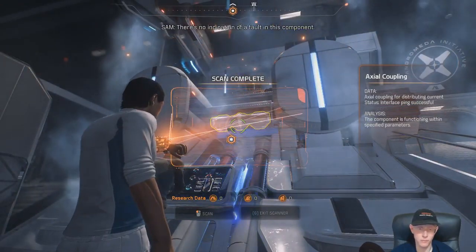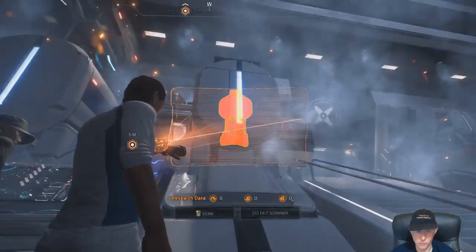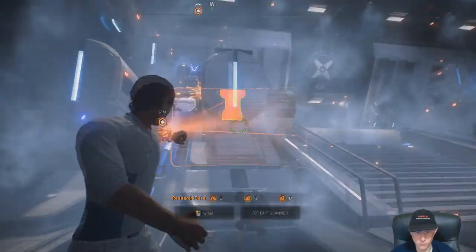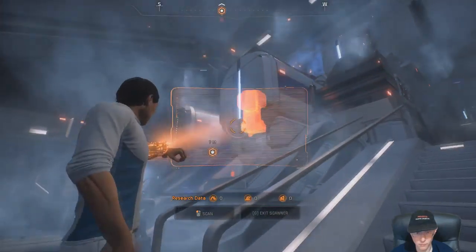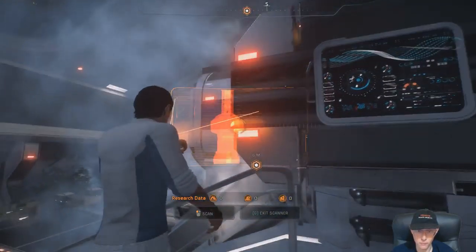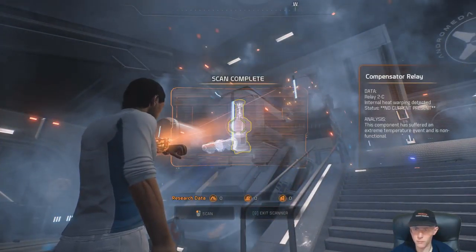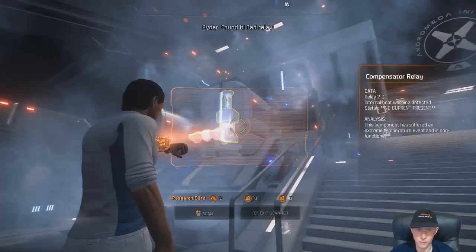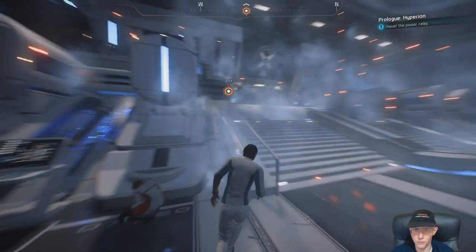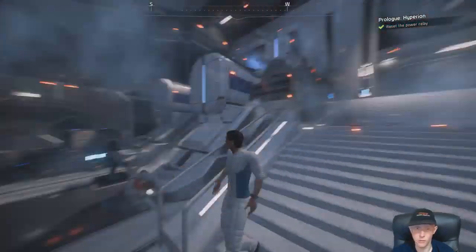There's no indication of a fault in this component. Hurry! Keep looking! Power surge is getting worse. I'll try to spin up the compensator. Ryder, try scanning the whole conduit — look for the fault. We don't balance this current, we're looking at a complete blackout across the whole arch. I know, I know. Hurry Ryder, find the fault. I can't get the circuit reset. Keep trying. Hurry — you're coming!